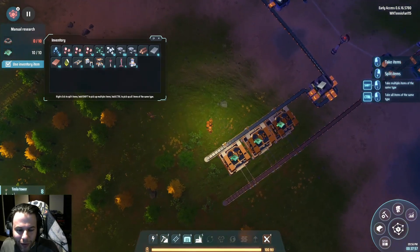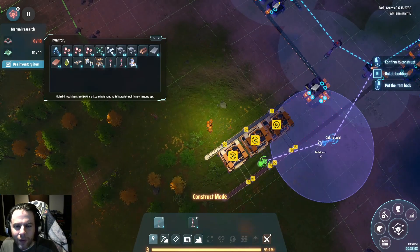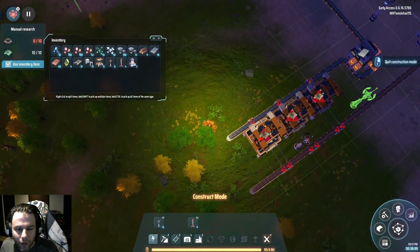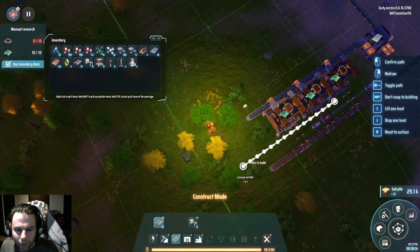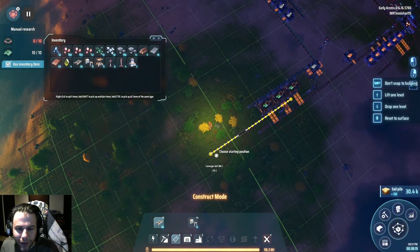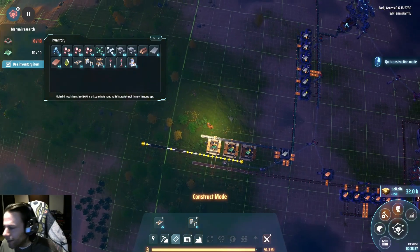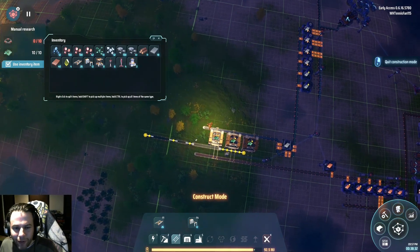Did it again — put the power towers right where I was hoping to put my output belt. Make sure you connect it to the network. So I mean, I could make this very long until I'm making as many as I can. I'll do that to start, then I'll get the magnets set up. About 40 minutes — I don't know if this is a particularly fast start. I imagine people go a lot faster out there.